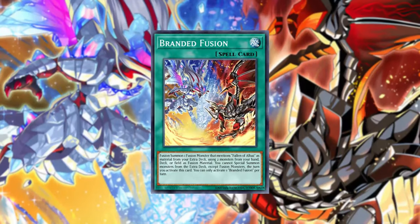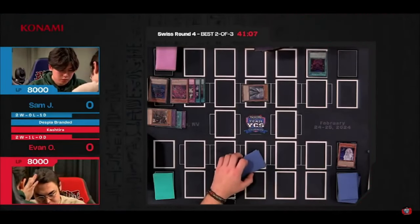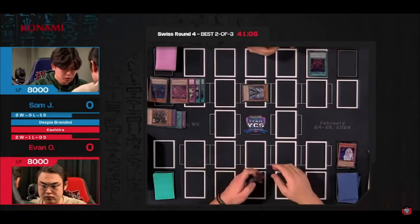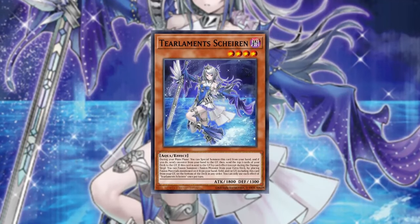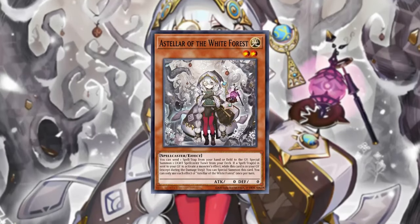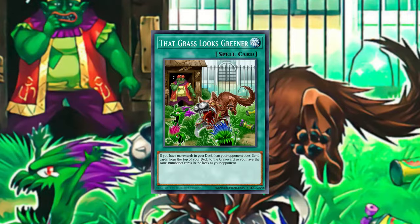How do you decide which tech cards to play in Branded? Branded has been around for a long time. Throughout the 3 years this deck has been alive it's been seeing so many tech options — from Nadir Servant to Dragoon, to Tear Limits card, and now to White Forest, Light and Darkness, Dragonlord, and of course That Grass Looks Greener. So how can you decide which tech cards to play?